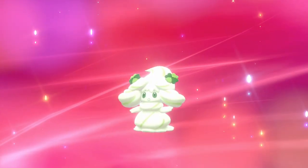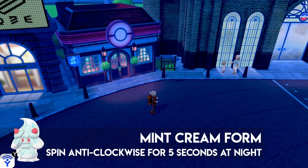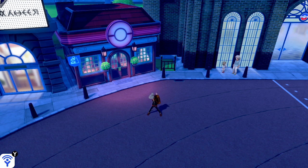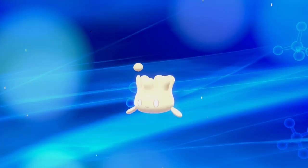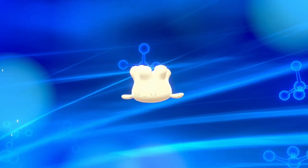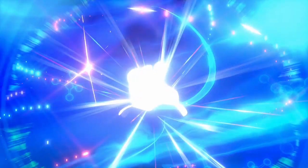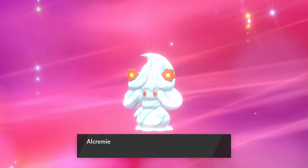The Mint Cream form is obtained by spinning anti-clockwise for five seconds at night. Count to five as you spin. The Mint Cream is one of my personal favorites — it's a really nice shade and I love the white form with the flecks of green running through it. The Salted Cream is probably my other favorite.